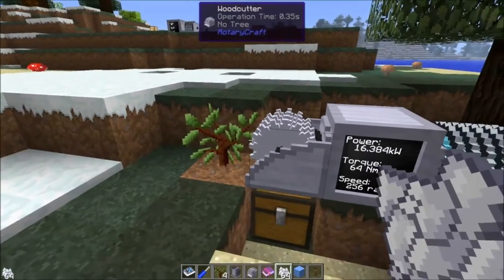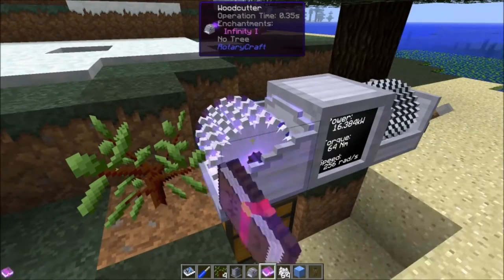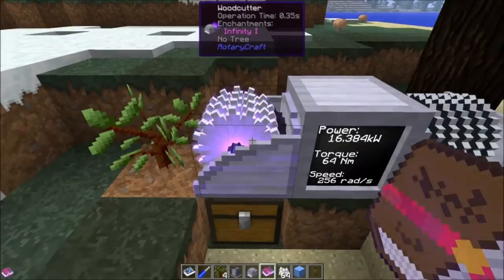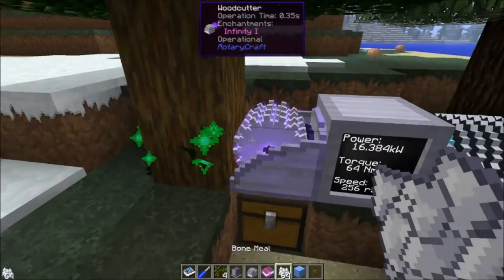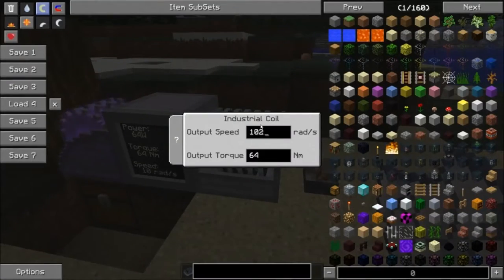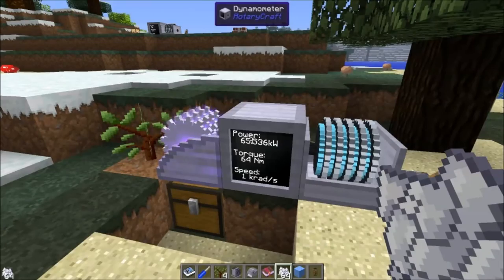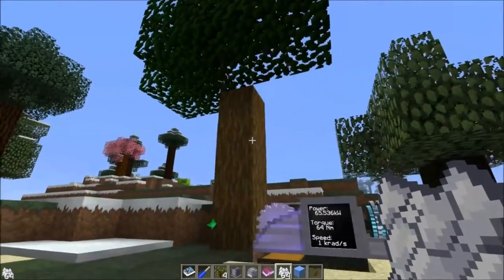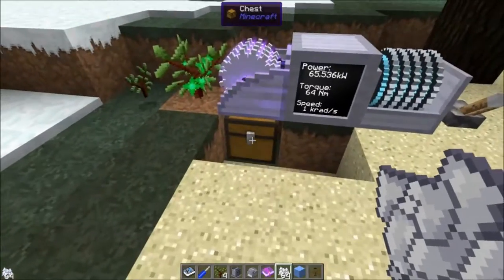Now it won't always replant the tree — sometimes there might not be a sapling that drops. Unless we enchant this thing by right clicking it with an enchanted book with Infinity 1. And this looks so cool. Now it will always replant the tree. And of course we can give it more power to speed it up. 65 kilowatts is the output of a gas engine, and that's pretty darn quick.